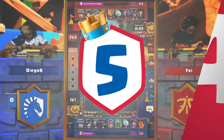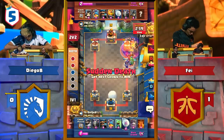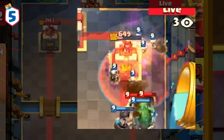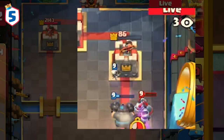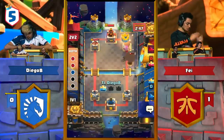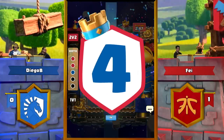Our first top play is in this match with Diego B of Team Liquid against Faye of Fnatic. Diego B is playing a graveyard deck and he places the perfect graveyard, skillfully dodging Faye's snowball. With Diego B's Mega Knight tanking, a skeleton is able to deal over 400 damage and take the tower all by itself. It was definitely super fun and exciting to see the little skeleton take out the tower all on its own because of a snowball that was a single tile off target.